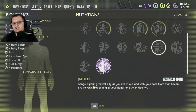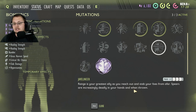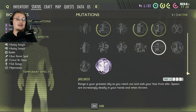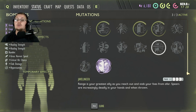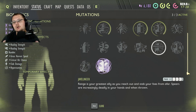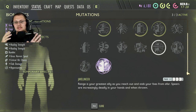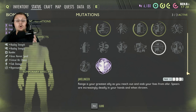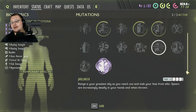Javelin Launcher — range is your greatest ally as you reach out and stab your foes from afar. Spears are incredibly deadly in your hands and when thrown. This is great for the pebblet spear, the bee stinger spear, and the triton — all three work with this one perk. You get this by killing things with spears. It's pretty good, but it's a perk that is only there if you use spears a lot, just like the arrow perk, axes, and hammer — you get those through unlocking and fighting, and the damage increases as your phase goes up.